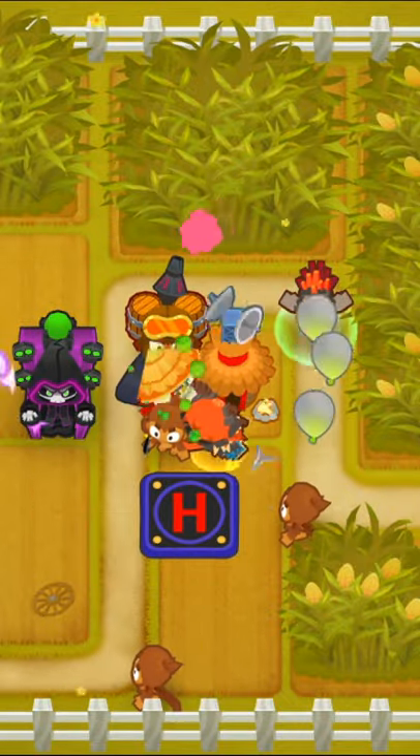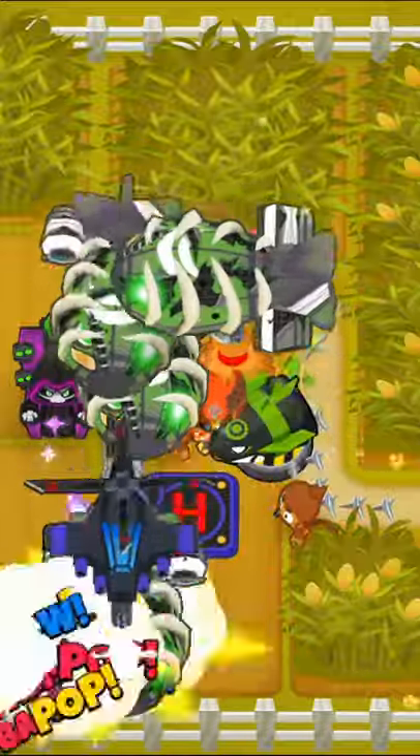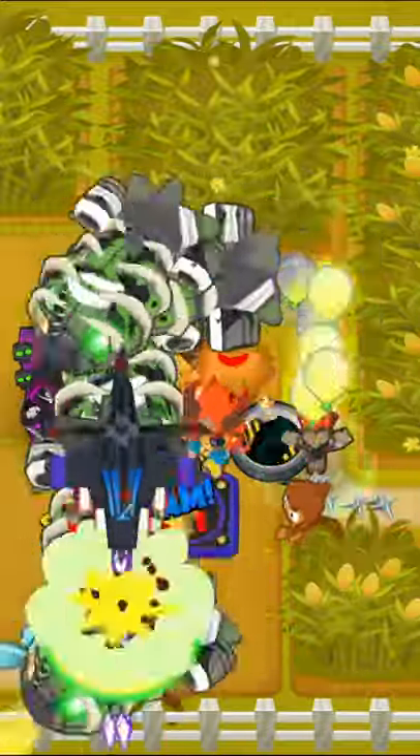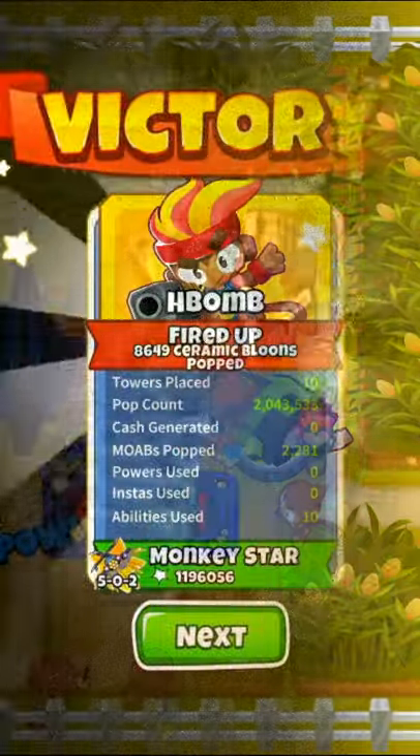And finally, we'll wrap up this strat with a 250 bomb shooter and spam his ability from the time we get him until the BAD is popped. This strat is very meta right now and it'll help you clear tons of maps on CHIMPS.